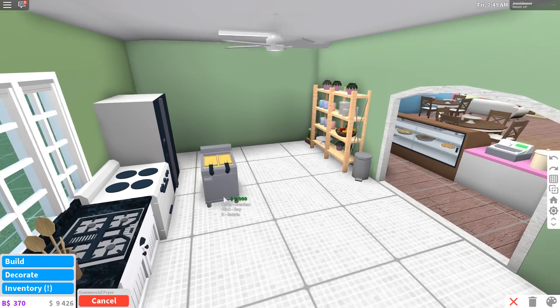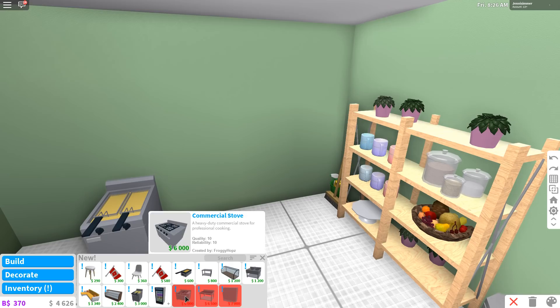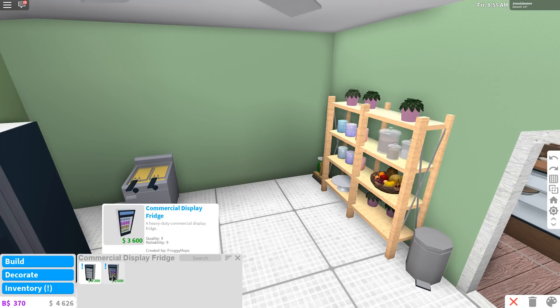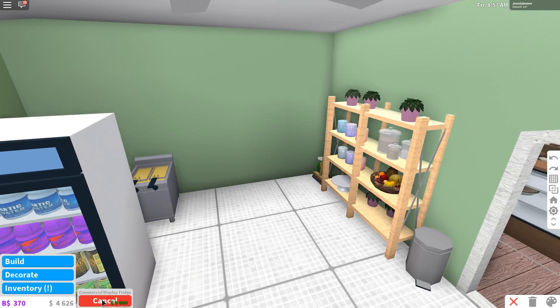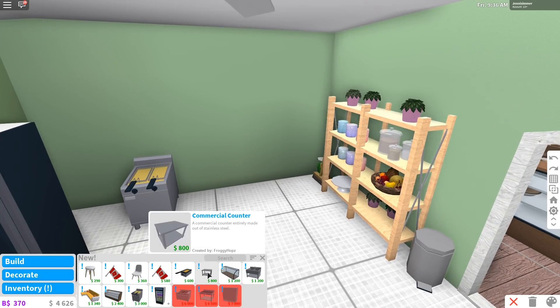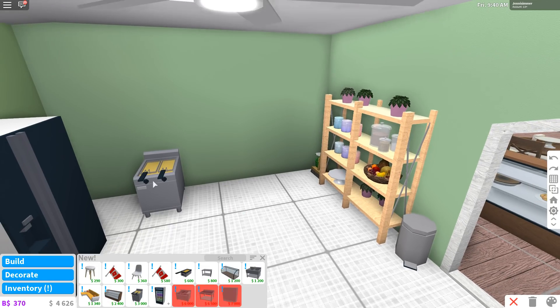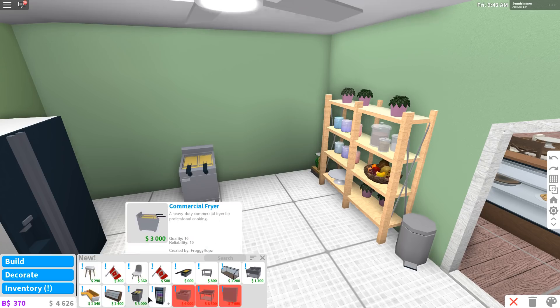Then we have our fryers - these are actual big fryers, that's cool. This one is 3,000 in-game money. We have a commercial stove and then there's a commercial flat grill, a heavy duty commercial grill for professional cooking. I can't afford some of this stuff. There's also a commercial fridge - one that has drinks in it and one that is empty - and a commercial counter.